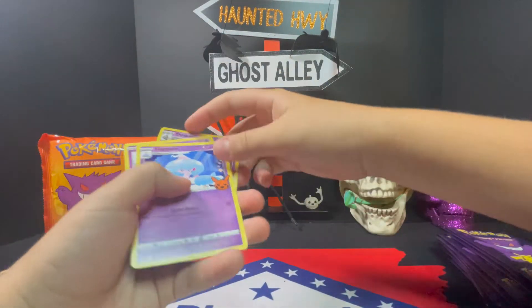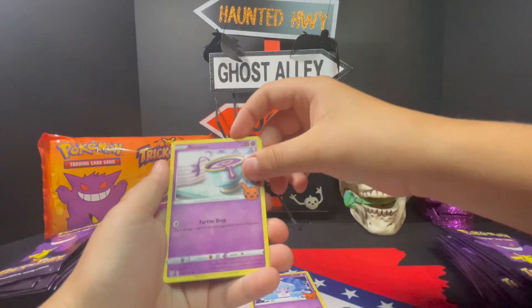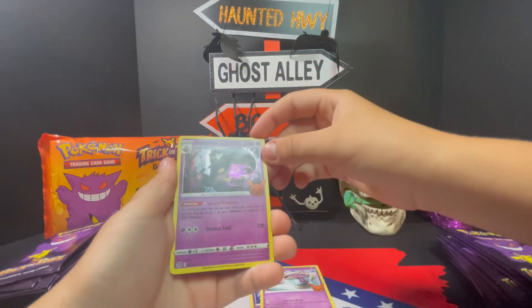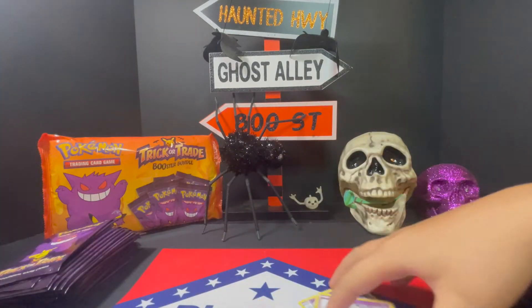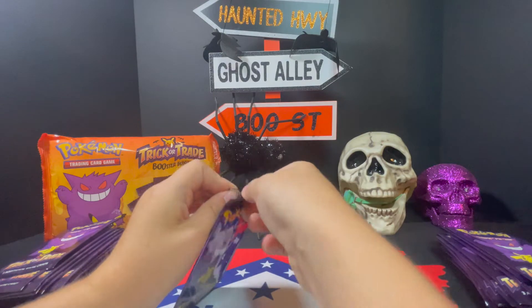Let's see what Liam's got here. Hatterene. Sinistea. And a Dusknoir. Let's go Ryder, let's blow through — there's so many packs here.